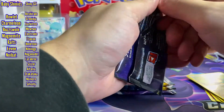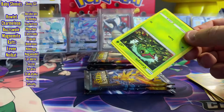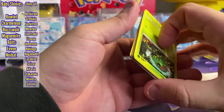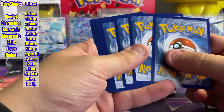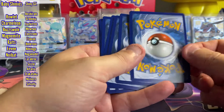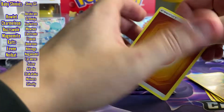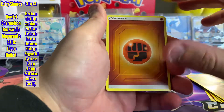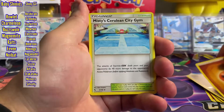Yeah, I'm super close. The shiny vaults — you guys can see on the screen, that's what I need, that's all I have left. I do need a couple, I think two of the gold cards, and I believe a couple of the trainers. I'm not 100% sure, but I'll keep you guys all up to date on that.